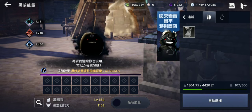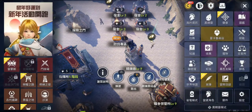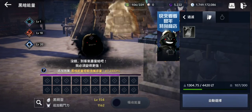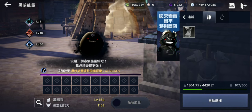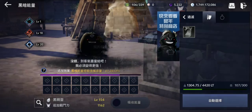I think I'm gonna stop here. At level 154, let's see how much CP the Black Spirit gives - 1162. Here are all the stats: 604 attack, 558 defense, and 1950 health.